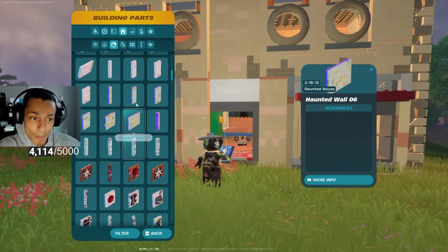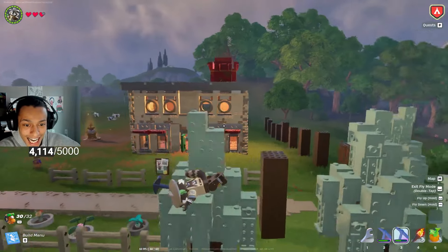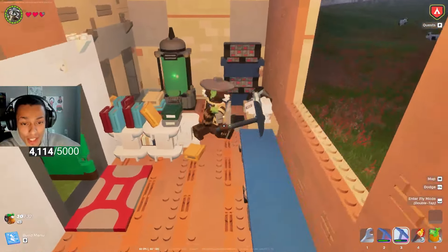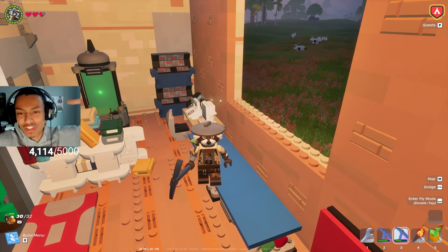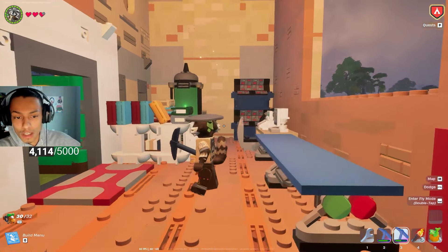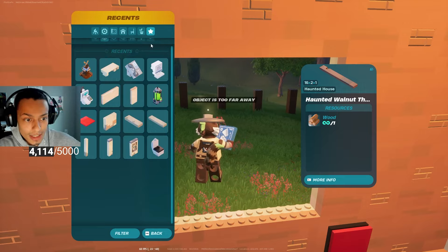It turned out pretty good on the outside. Professor Oak's lab! The only regret I have is not making it a little bit bigger on the inside. But to be fair, inside the game, the dimensions of the building on the outside do not match what you see on the inside. Cut me a little slack — we're still making it work. We've got Professor Oak's lab almost fully constructed here.